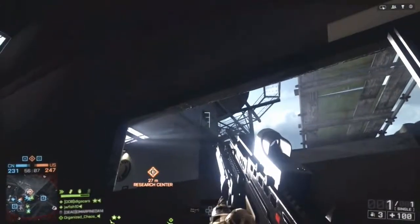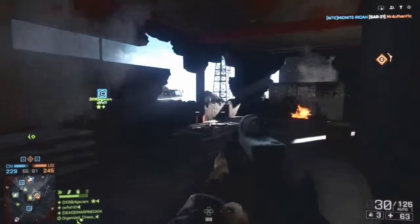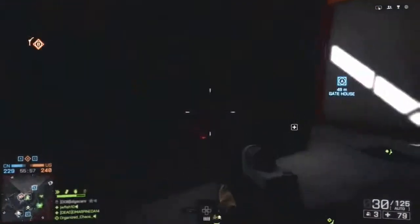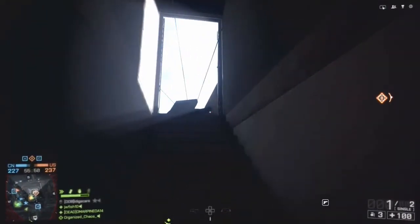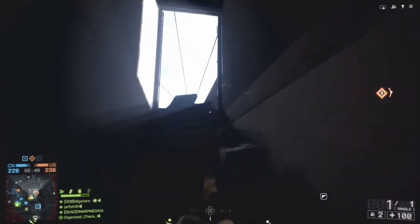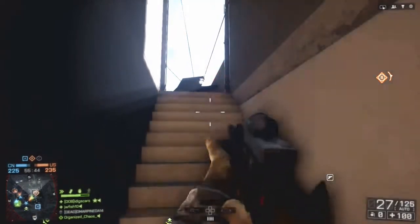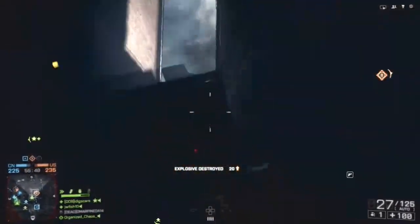It fires at 800 RPM, which is about average for an assault rifle — not too high, not too low — so you can get decent, accurate shots. Magazine size of 31, or 30 in the mag and 1 in the chamber, as usual with an assault rifle. It has a reload of 2.75 seconds with a bullet already in the chamber, or 3.75 seconds if you have to do it all. That is about average for assault rifles.